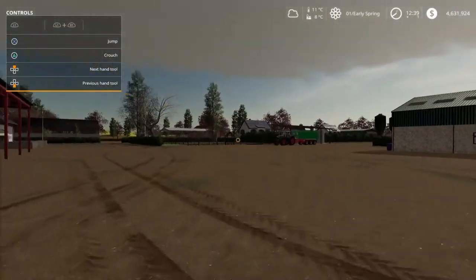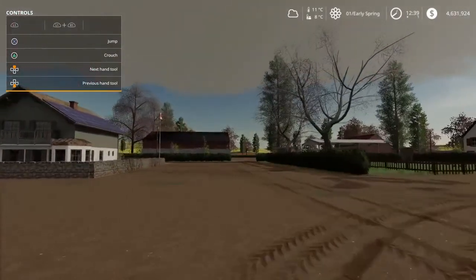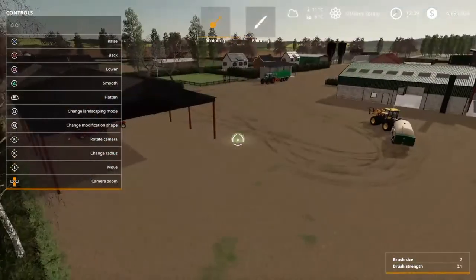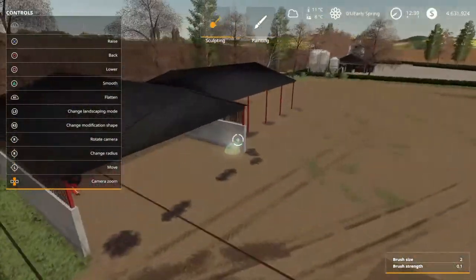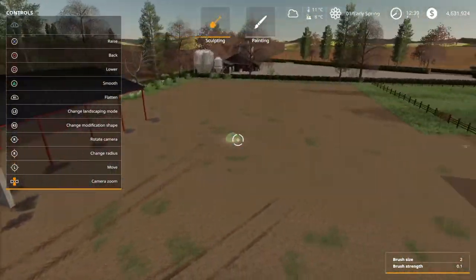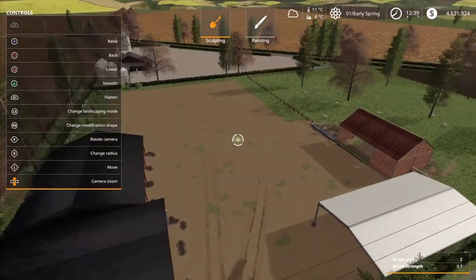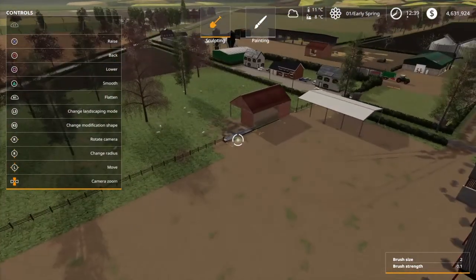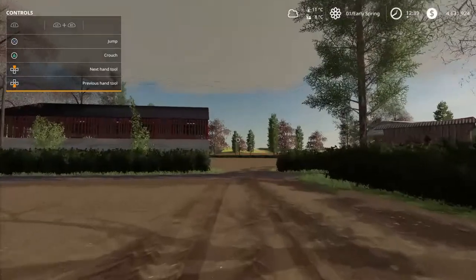Over straight across the road you also have a big open area with some sheds and a really nice flat area for placing whatever you want. Here you also have your sheep. Let's just run over there.